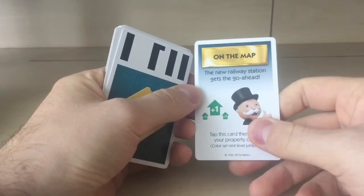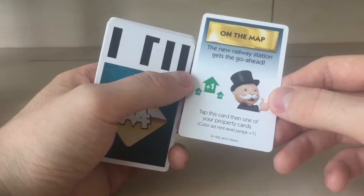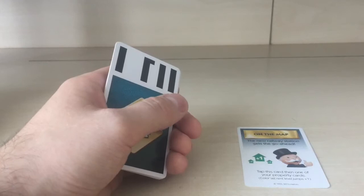Next: a new railway station opens on the map. Tap this card, then one of your property cards, and the color set rent level jumps plus one. So even for a full color set, the rent level goes up by one for that set.